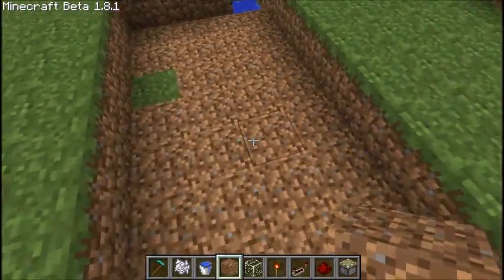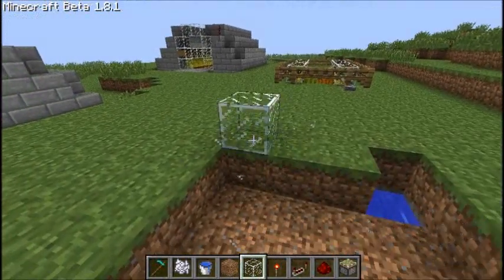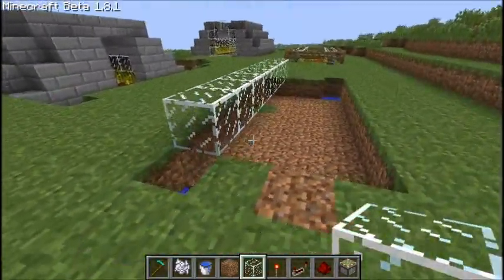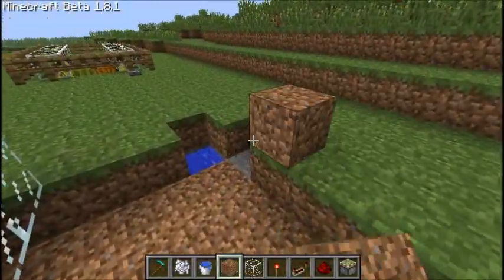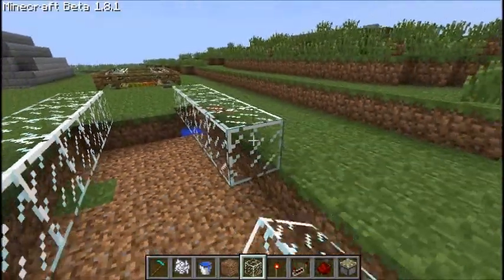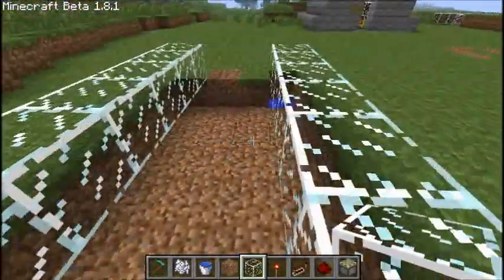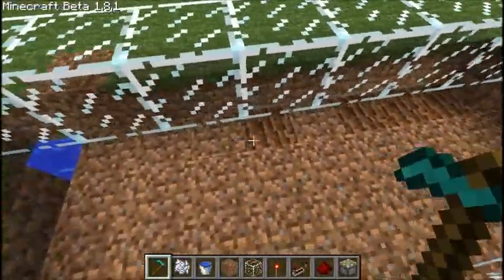Now that's done, let's go ahead and put the glass above here. This glass will be used so that whenever we're in the farm we don't have a way of getting to the crops which are under the glass.